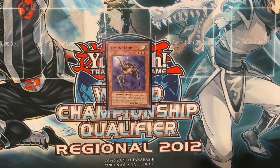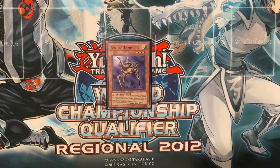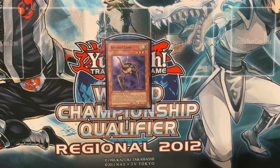So what does Ancient Lamp do? Why is it going to be relevant? Ancient Lamp is a Wind Level 3 Spellcaster effect monster with 900 attack and 1400 defense. Its effect states: when this face-down defense position card is attacked by your opponent's monster, you can make one opponent's monster — except the attacking monster — be the attack target instead. When this card is face-up on the field, you can special summon one Little Jinn, the Mystical Genie of the Lamp, from your hand.